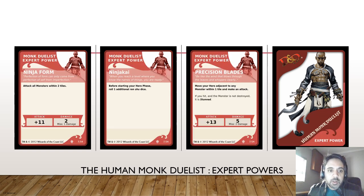Moving on to expert powers: Ninja Form attacks all monsters within two tiles - 11 doing two damage. Ninja Kai, which you don't flip over, allows you to roll one additional orange die when you reach expert level and always hold two at this stage. Then Precision Blades allows you to attack any one adjacent monster doing five damage at 13 attack - if the monster is not destroyed, it is stunned. That in a nutshell is the human monk duelist build for the Dungeons and Dragons board game.